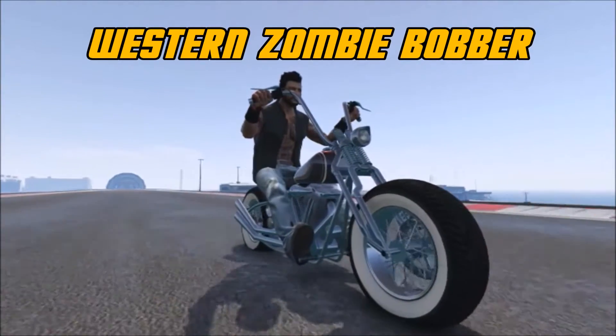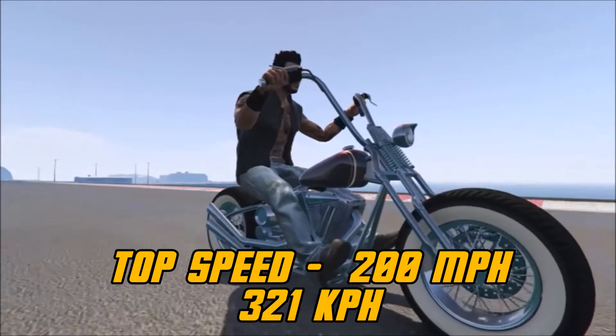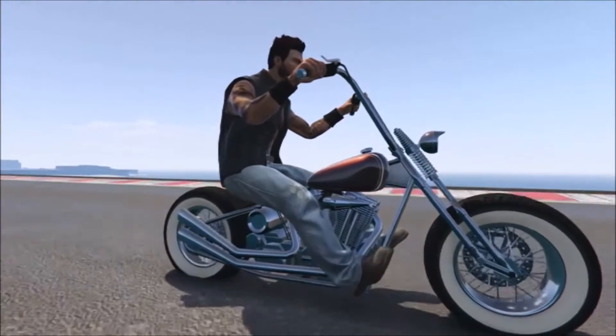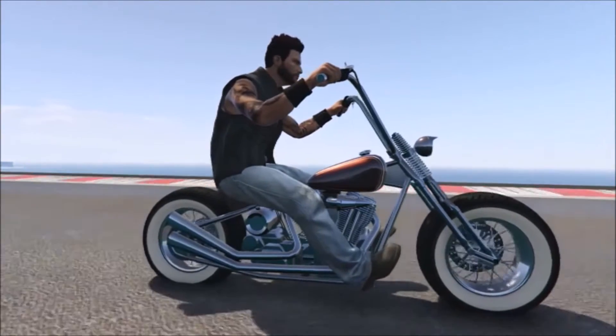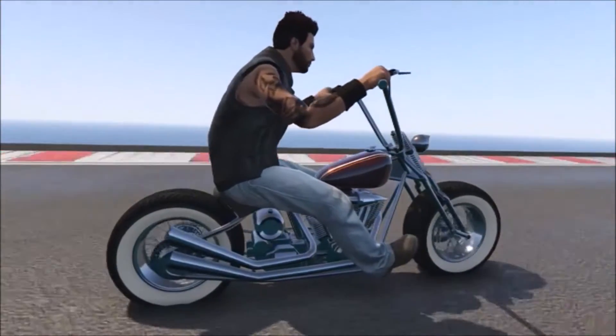Next, we have the Western Zombie Bobber. It's the same kind of bike as the one before. It's a little bit faster — 200 miles per hour. This one's more of a classic look. I dig this one too. I just like these old school, old style kind of bikes like this.